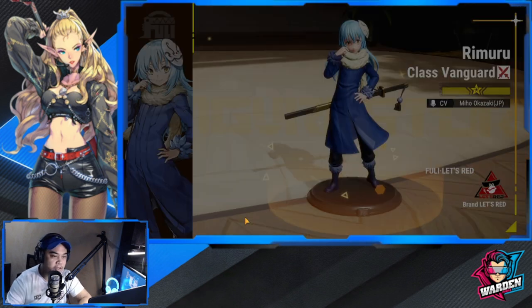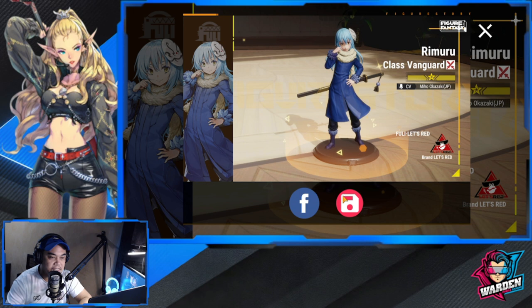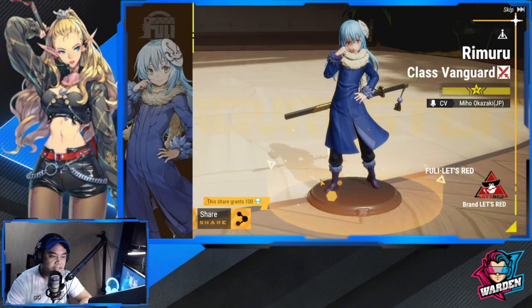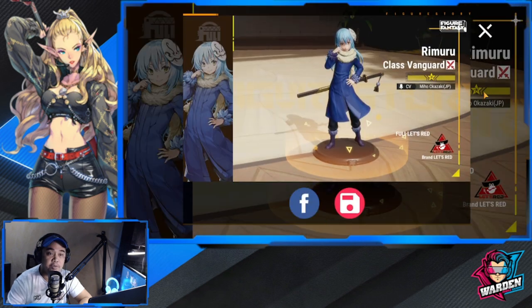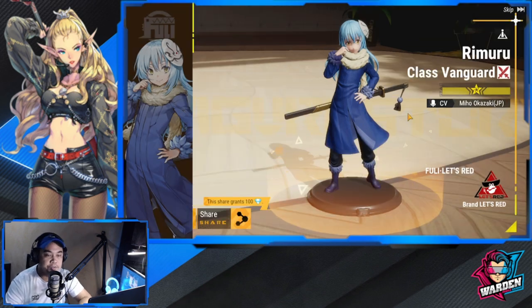By the way, if you pull a character you can save the result and share it — for example on Facebook — and you get 100 extra diamonds. So that's extra diamonds for you guys whenever you get some summons.